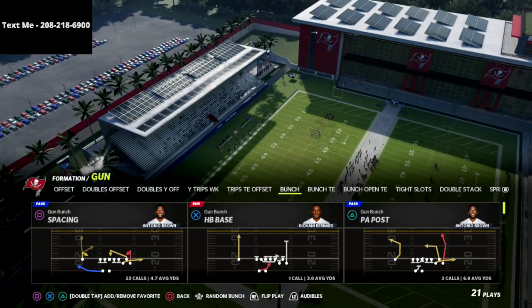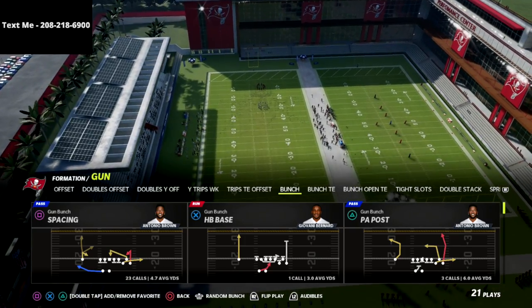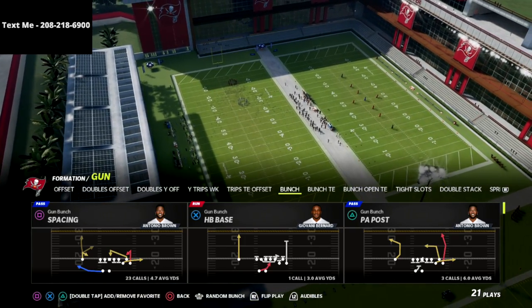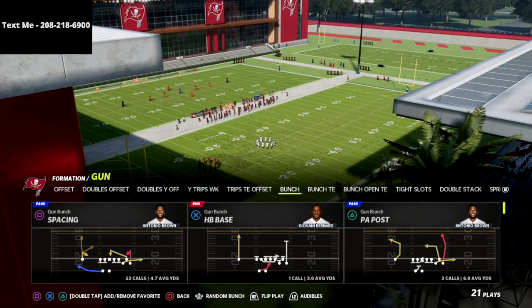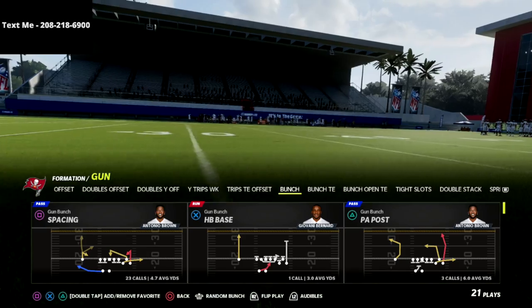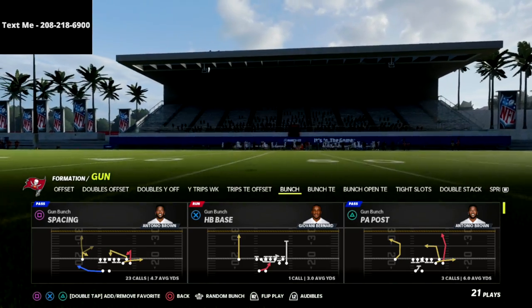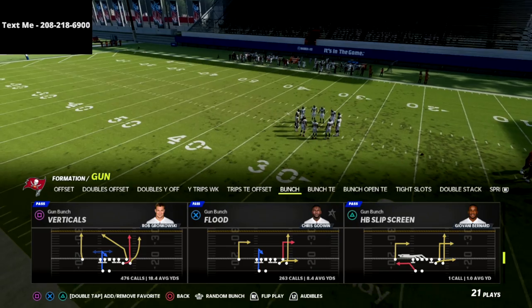When we're talking about cover six, basically what it is is cover four palms to the cover four side and cover two sink to the cover two side. So on the right side of the bunch we're going to be facing cover four palms, and on the left side of the bunch we're going to be facing cover two sink. That's a way to think about it that will help you be more successful in beating it.